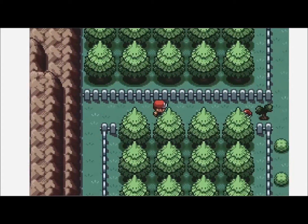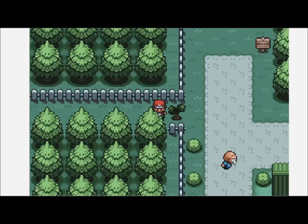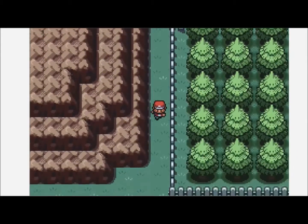If you come up here, there's a Pokeball item and you'll get a Potion. If you're playing the original Red or Blue, you'll have to actually click on the tree to get it. But that's just minor details.